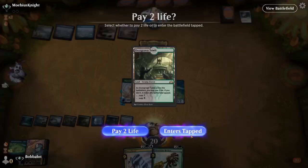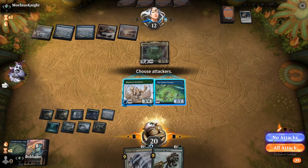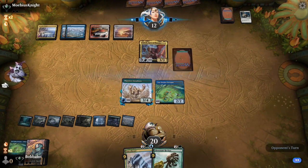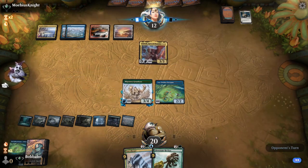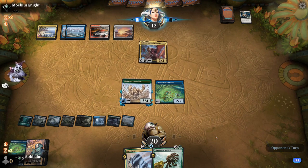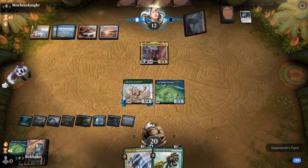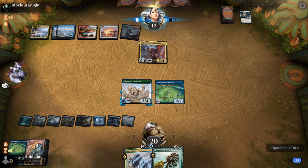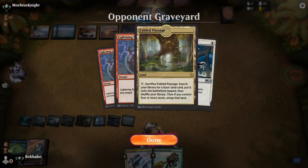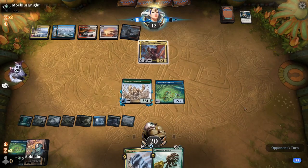I think we just play the land and pass. I don't think you attack here. The fact that we have two other mutators — whenever we use either of them, being able to get the Batra triggers is sweet. So the fact that he has four toughness, being able to mitigate the Lightning Strike effect, is also really good.